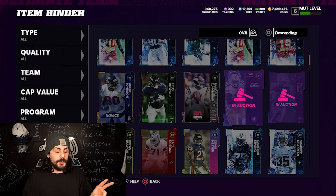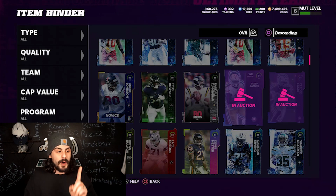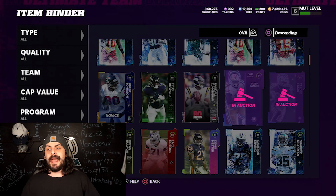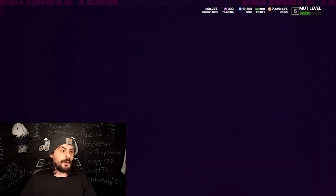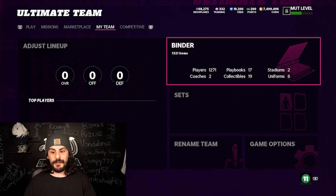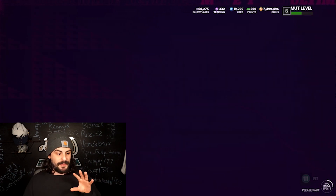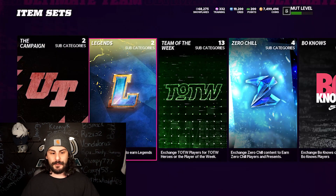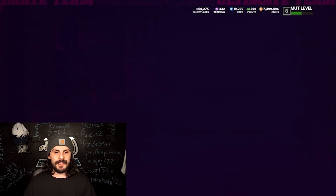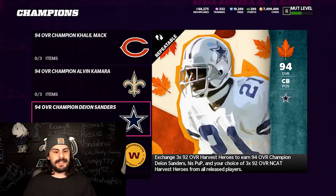Those were two very simple coin making methods. I'm going to bring in one more coin making method for you right now, and that's going to be using our spreadsheet. This set in particular right now is really profitable — I'm going to the Harvest, going to Champions, and I'm going to build this Deion Sanders.